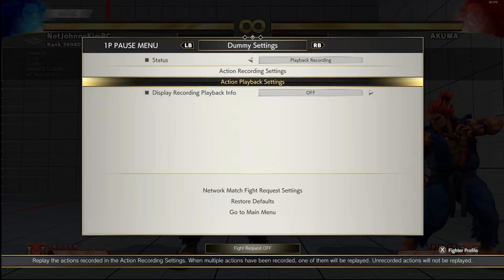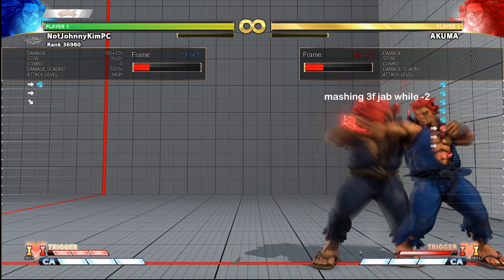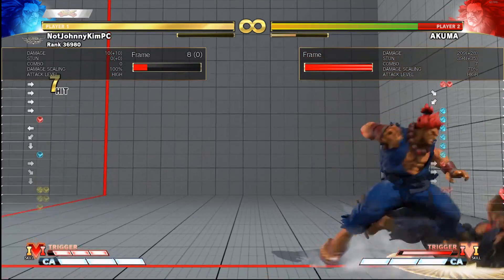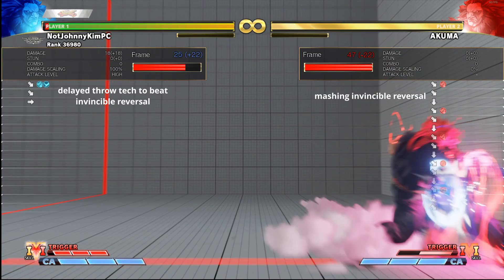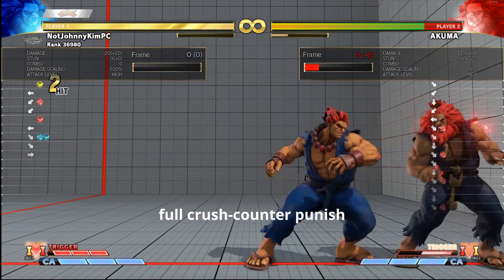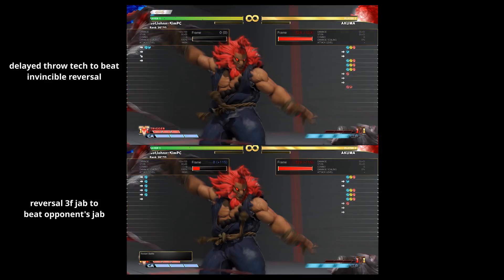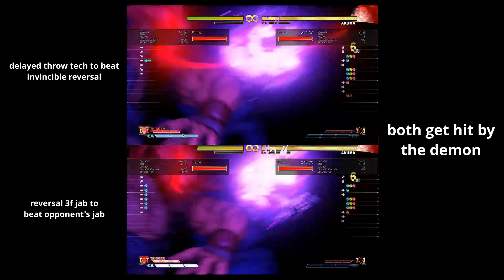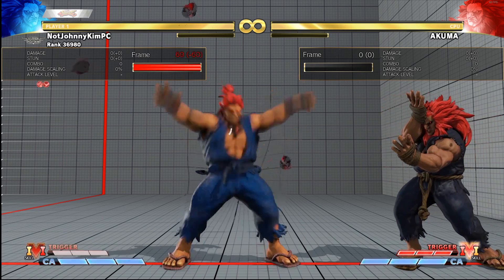There are a couple of reasons this setup is useful, especially to newer players. The biggest reason is that most players will either opt to take their turn after the forward hard punch is blocked by pressing a button, or they will try to cover an invincible reversal by doing a delayed crouch tech or something similar. Doing the demon after the blocked forward hard punch beats both of these options. Another reason is that the forward hard punch is one of the few normals whose startup and ending frames are not cancelable in the demon.